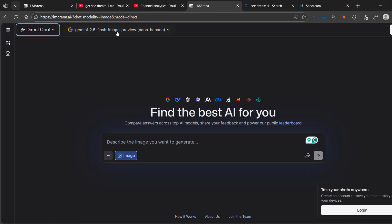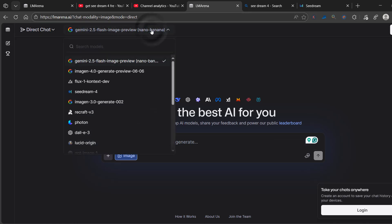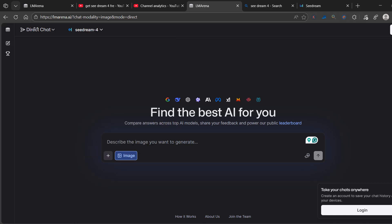Once you click on that, this is going to pop up, and then you want to click here. You're going to see Seedream 4. So once you click on Seedream 4, you're ready to use it.